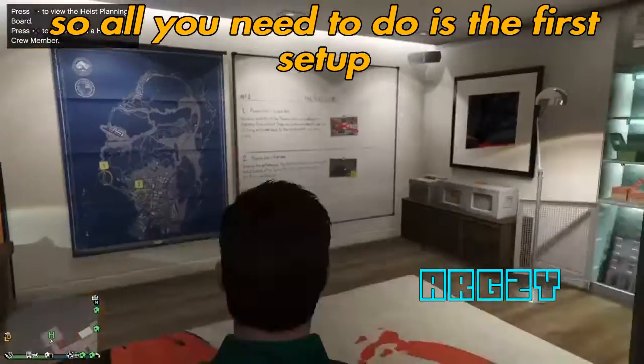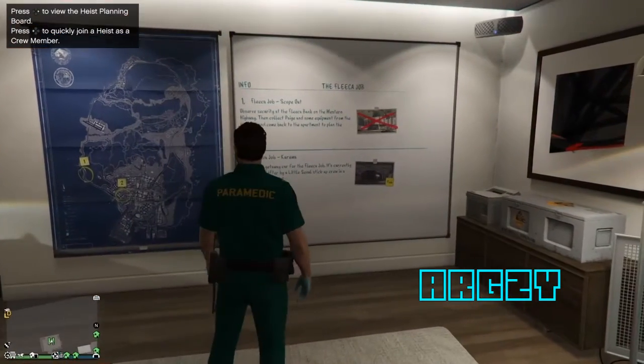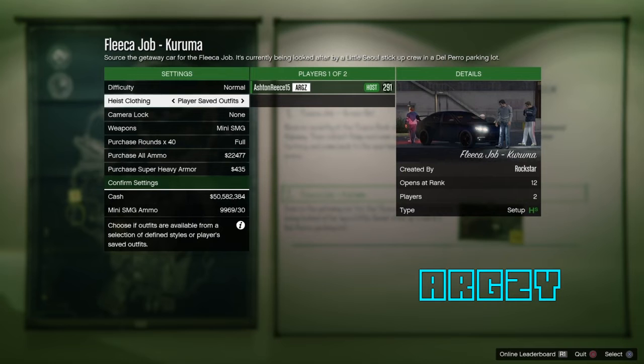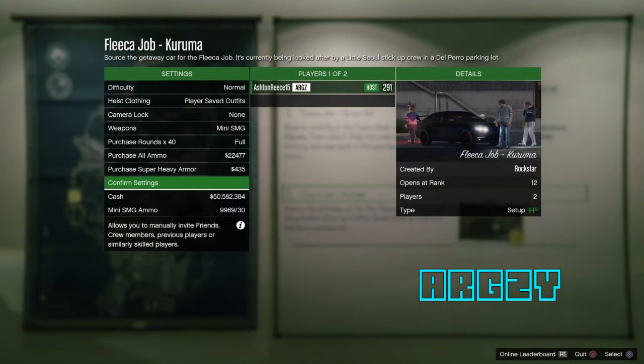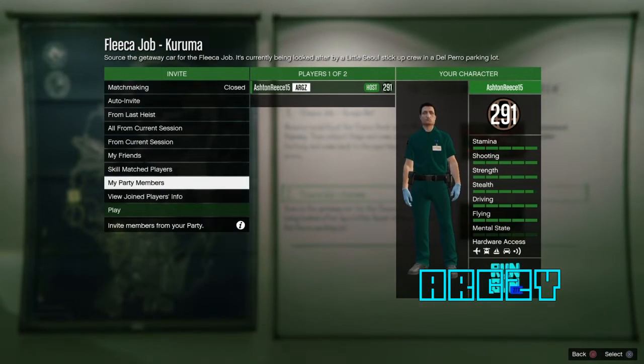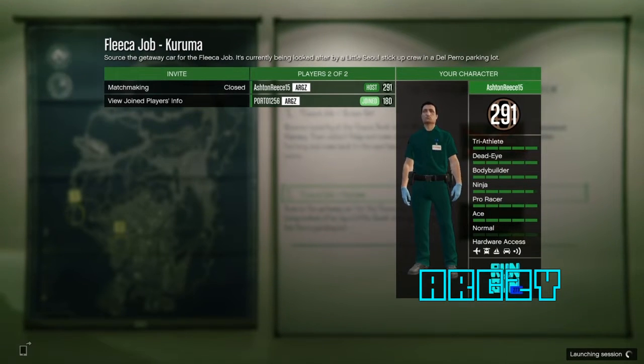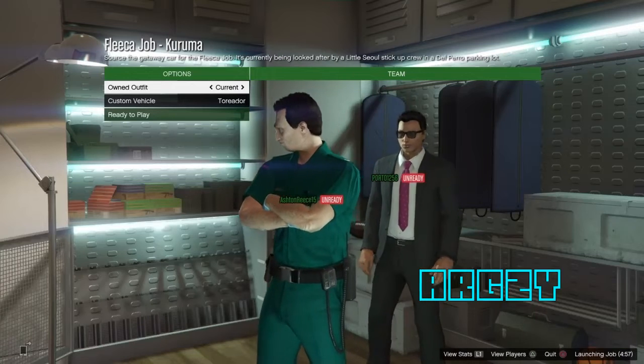All I've done is complete the first setup, so I'm on the next setup which is the Fleeca job Kuruma. What you need to do is start that up, and once you get onto the settings, you want to change it to heist clothing and then player saved outfits. Then invite anyone — it can be a friend, but it doesn't matter. It is easier if you have a friend helping you so you don't have to wait for anyone to join.